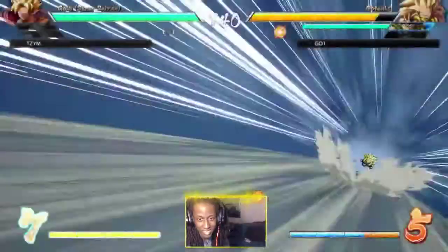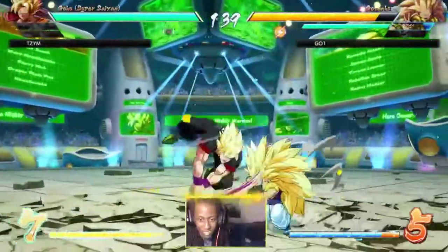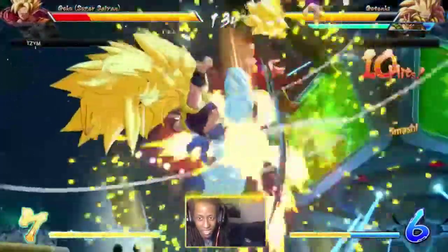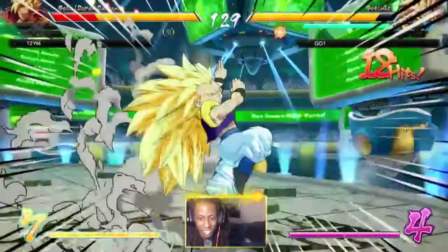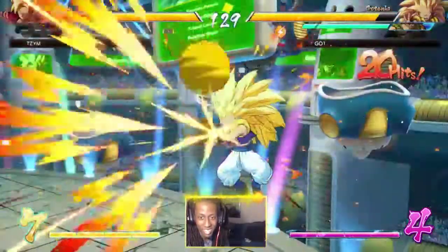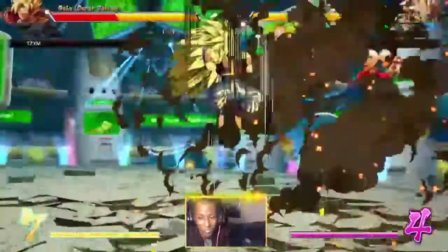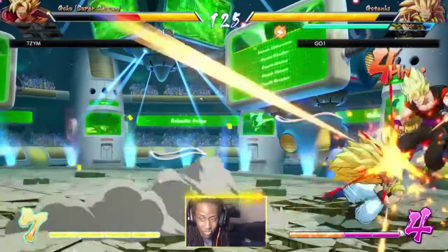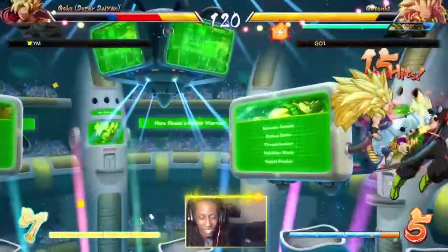I'm liking Cooler to be honest. He's not as slow as I thought he was going to be. On my team, who would I replace to have Cooler? Right now the people to replace would either be Bardock or Cell. Cooler has to be super good to replace either one of them - I feel like the safer bet would just be to use 17.